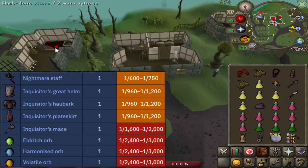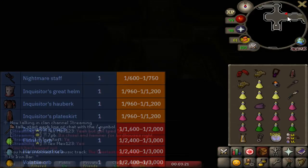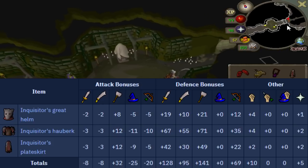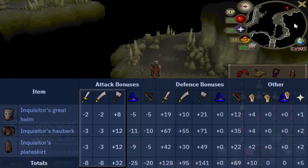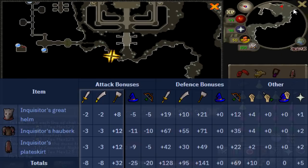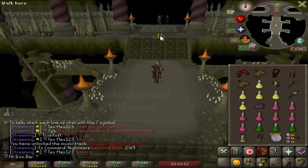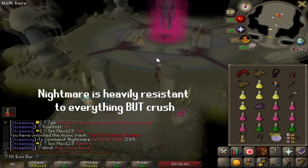It drops Inquisitor's Greathelm, Inquisitor's Hauberk, Inquisitor's Plateskirt, and Inquisitor's Mace — that is the melee set. It doesn't have a special set effect, but the stats are crazy and interesting. The weapon and armor are known for immense crush accuracy. The armor set alone gives about 32 crush accuracy, which is unprecedented because no armor top and bottom in the game previously had crush bonuses. It'll be really good on things weak to crush, like Cerberus with a Scythe or Mace, or the Bludgeon, and Kalphite Queen — and of course the Nightmare boss itself is extremely weak to crush.